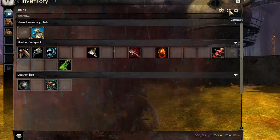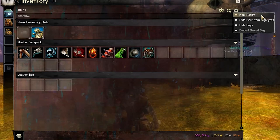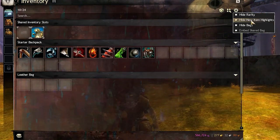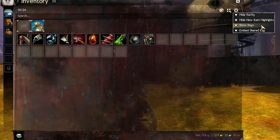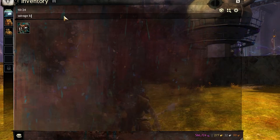The next button is the compact button, which simply keeps your inventory neat and tidy so you don't have empty bag space all over the place. The option button all the way to the right gives you quite a few options to customize your inventory's UI. You can hide or show rarity, and hide or show new item highlights — I keep this on, since new items glow until I hover my mouse over them, helping me find stuff easier. The one big option I suggest doing as soon as possible is to hide bags, which combines your inventory into what looks like one big bag. Also, don't forget to take advantage of the search bar at the top of your inventory — very crucial for finding items when you have 100-plus slots.